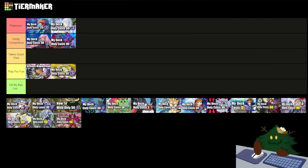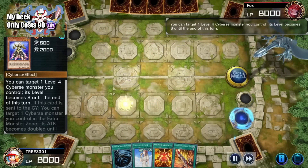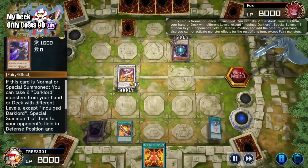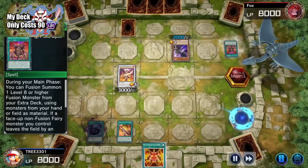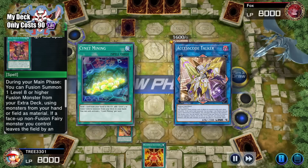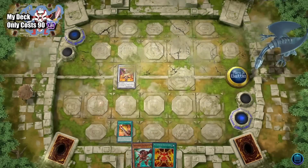Next we have Math Mech. Math Mech I'm going to put in the Pretty Competitive tier. This particular budget Math Mech deck focuses on summoning Geo Math Mech Final Sigma as our end board. Final Sigma has the effect that it is unaffected by anything as long as it's in the extra monster zone. Now this strategy is pretty good if your opponent cannot out your Math Mech Final Sigma, but if they can, we still do have follow-up plays, though we're gonna have to struggle a bit. With more investment into the deck, we can make our end board have more interruptions. It is definitely a very competitive deck, and if you enjoy Gundam or something, this is a very fun deck to play.